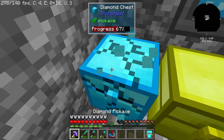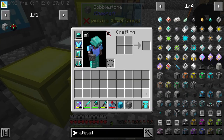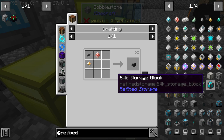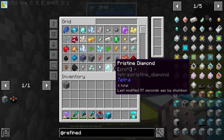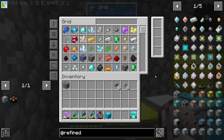I was just curious — exporters exist, or importers. AE did it differently than refined storage and I'm not sure what they actually did differently. We can make a crafting grid — let's do that before anything else. The crafting grid is just the grid, crafting table, and an advanced processor. We'll grab one and a crafting table, then take the grid.